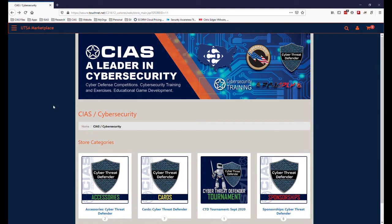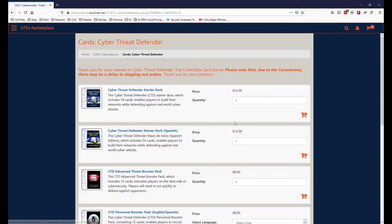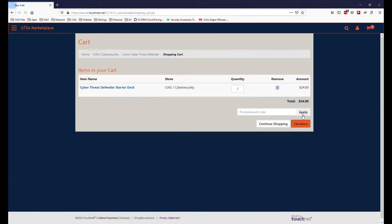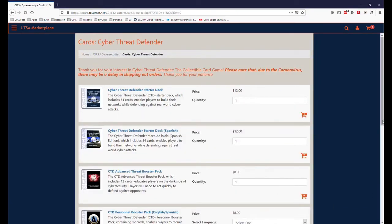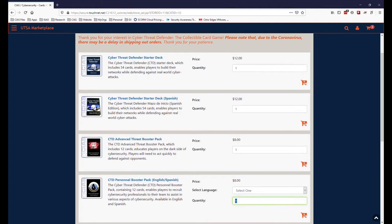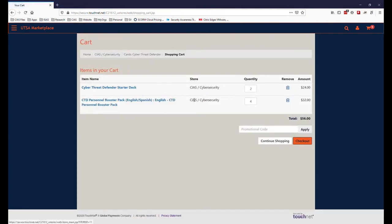This video walks players through constructing a Cyber Threat Defender deck based on the Personnel Booster. To acquire the cards to build this deck, you go to ciasmarketplace.com and select the cards. From there you will add two starter decks and then four Personnel Boosters, pick English, add to your cart and then check out.